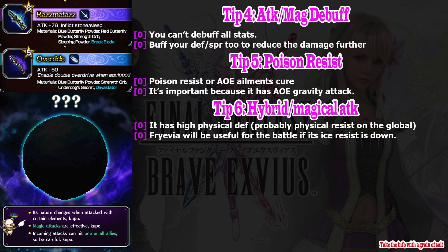Tip number six: hybrid and magical attacks. Spiritmorph has high defense — I bet in the global version it has physical resistance — so your physical attacks may not do a lot of damage unless you utilize the elemental weakness. If you don't want to do that, hybrid and magical attacks like Ultima are your best friend. Fryvia is really good in this battle because her Frost Flower Blitz is a hybrid attack, and you can also make Spiritmorph weak against ice so it will take a lot of damage. Fryvia can probably kill it within one or two turns, so use her as a friend unit.